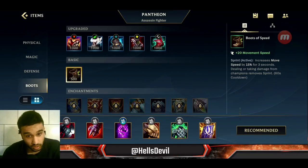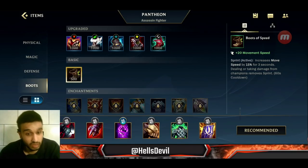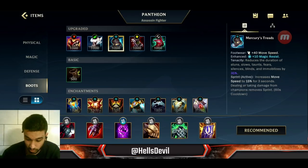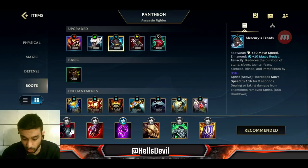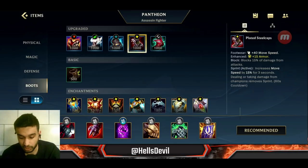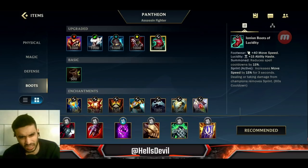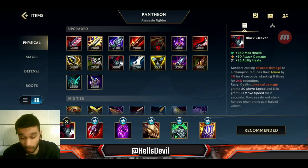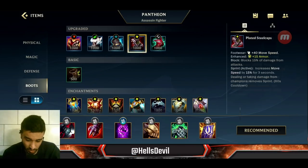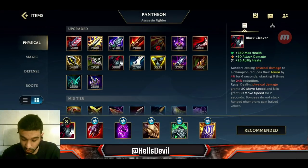After Black Cleaver you'll want to get boots. Get tier 2 if you feel you need it: if the enemy has a lot of attack damage get Plated Steelcaps, if they have a lot of stuns and ability power get Mercury Treads, otherwise go for Stasis. You can also get Ionian Boots of Lucidity if you don't need those, though they're not the best since you already have 25 ability haste from Black Cleaver.